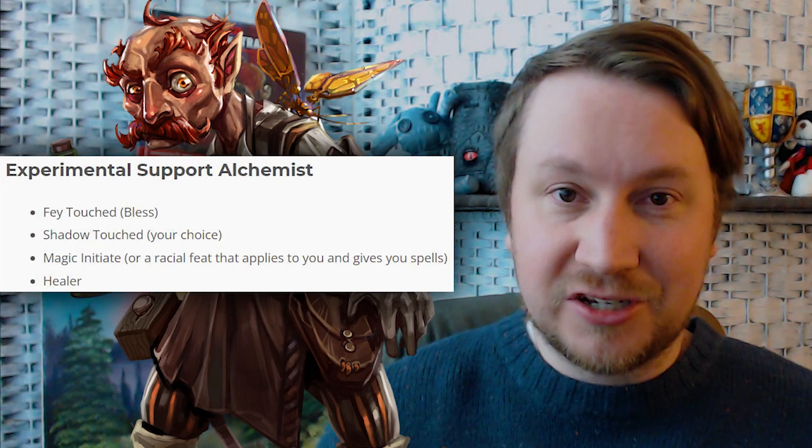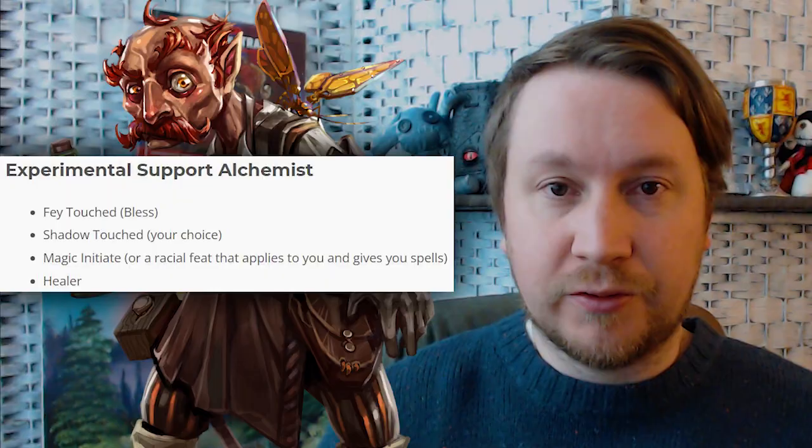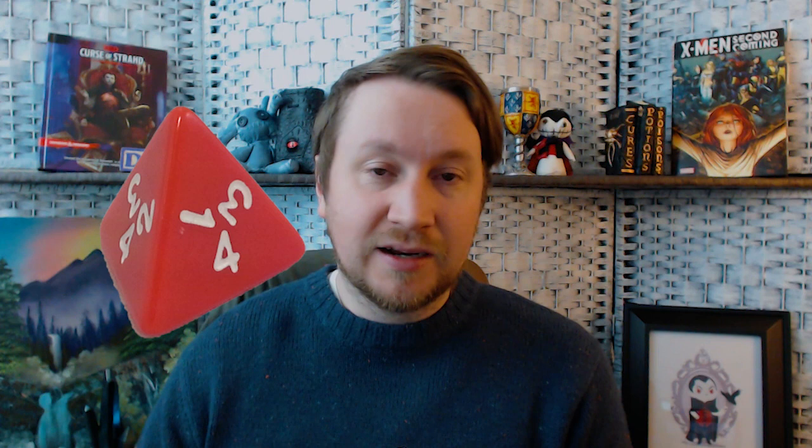And then lastly, the Healer feat. Alchemists are good at dealing damage with alchemical damage types like fire, acid, and poison, but they also can heal, so you want to be a healer support character. Your experimental elixir that you get as an alchemist already has a semi-Bless effect, so stacking that with the Bless spell — since they're technically two different things — you could be adding 2d4 to help an ally.